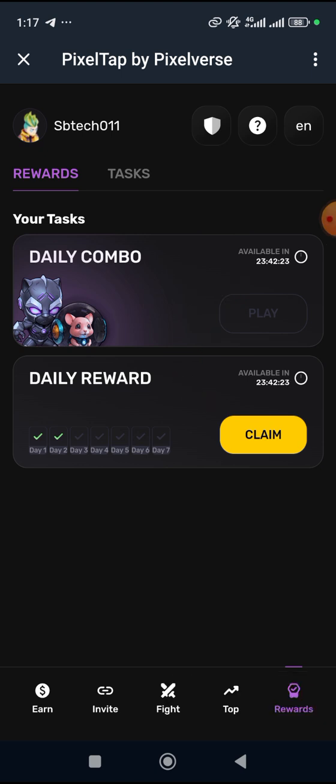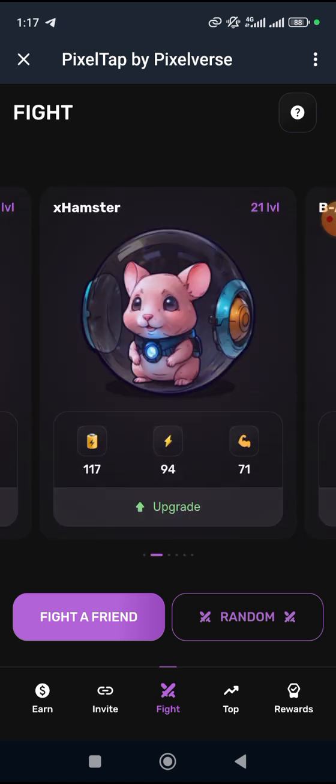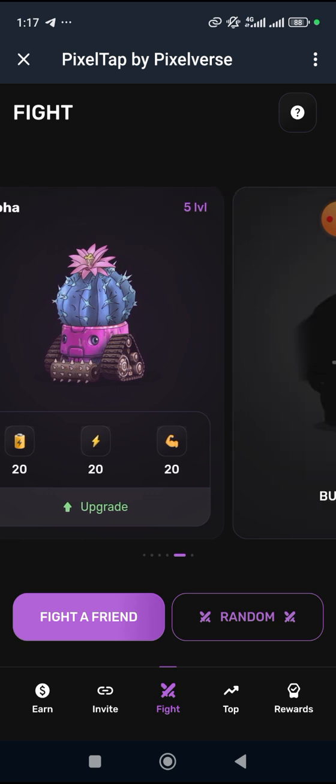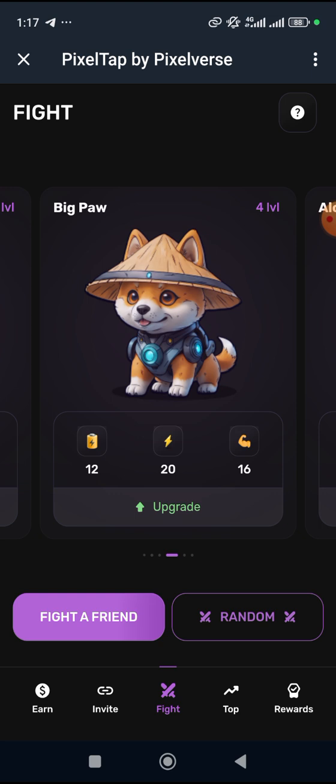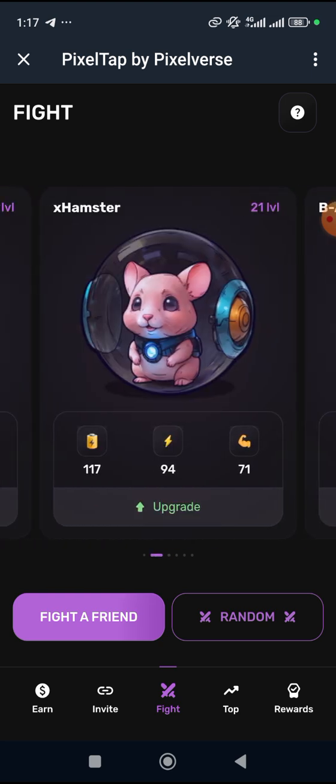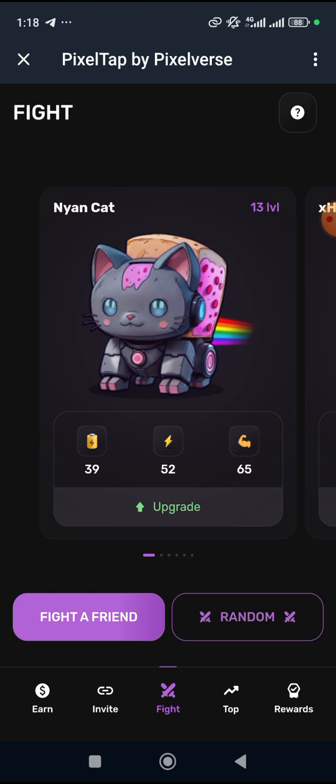This countdown is four hours before the next round is delivered. When you come over to fight, there are some bots you have to buy. If you have not bought any yet, you click on 'Buy New Pets' and go ahead to buy pets based on your capacity — based on what you have.